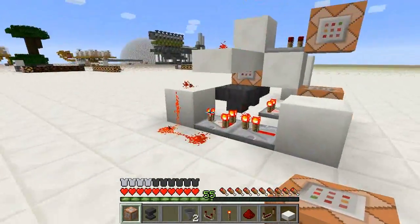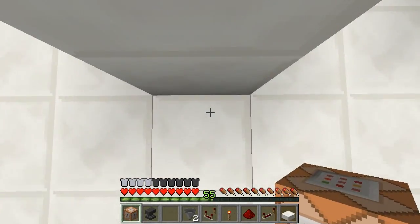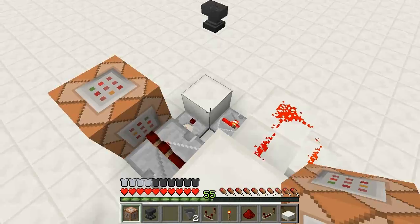There's a slight interesting thing with this parachute in that it can allow you to double jump if you time it right — like that. So you can jump up to sort of slightly higher places.